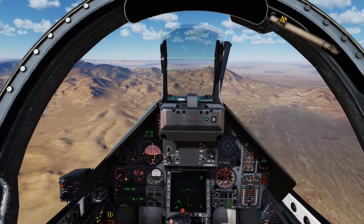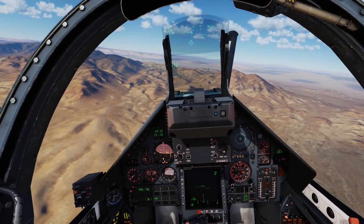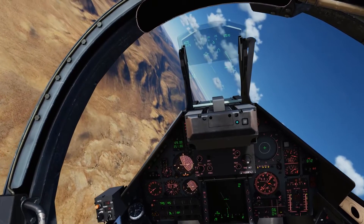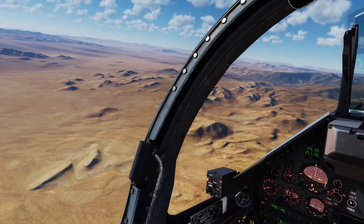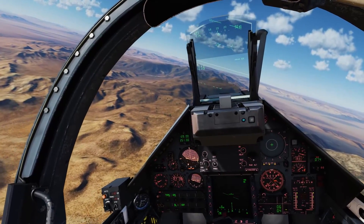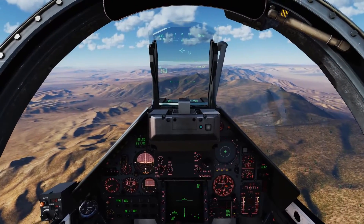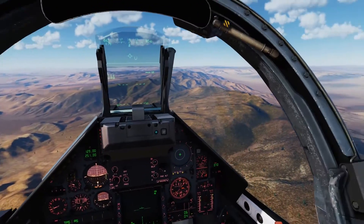We'll take it out of autopilot and head off towards our target. Our target is on the Mach airfield on the western side of Dreamland. We're going to be skirting the box, making sure we stay out of any potential conflicts with anyone in the restricted area. Always something to be cognizant of when flying through the NTTR — getting too close to Dreamland can definitely get you in trouble.